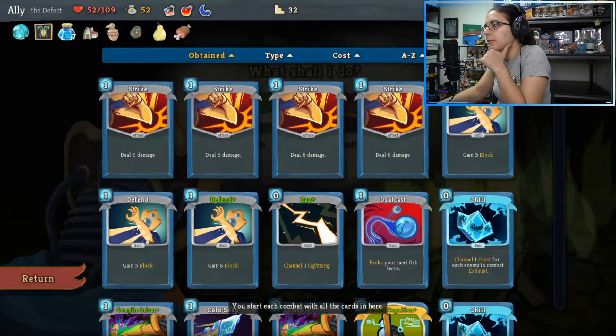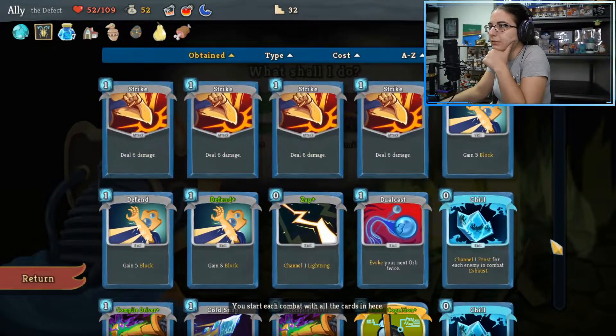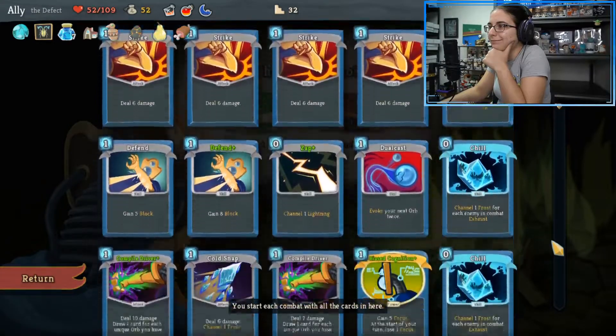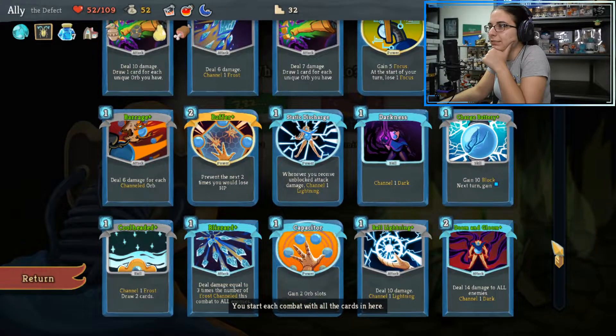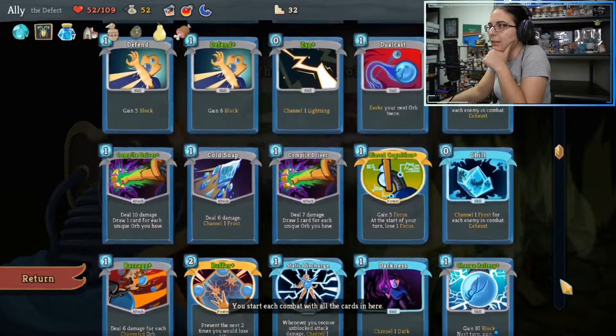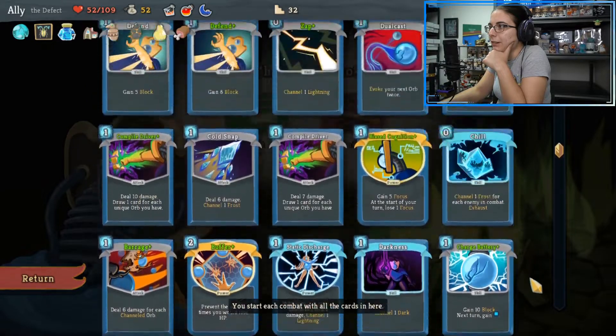So we're going against the hexaghost. Blizzard strat doesn't work super well here because it's just the one dude — unless I'm just completely wrong about it being the hexaghost. What should we upgrade? I don't feel like we have more than one darkness up at the same time, so that's a good upgrade. But I think overall the Capacitor helps more. Maximizing what we have here — Compile Driver is good but I think Capacitor helps more overall.